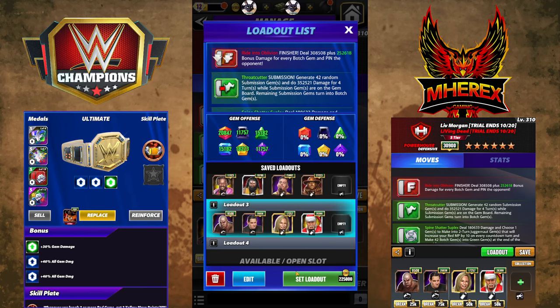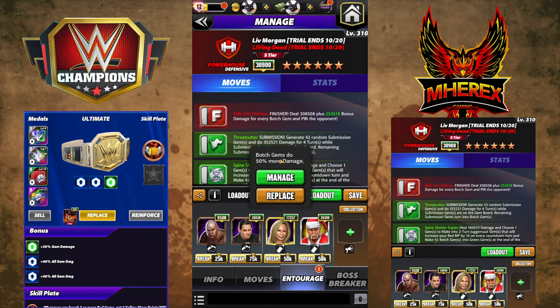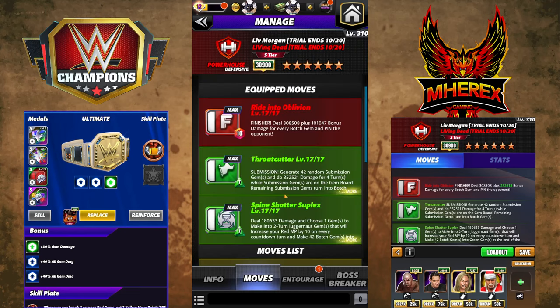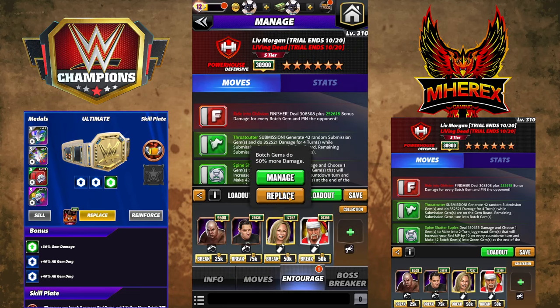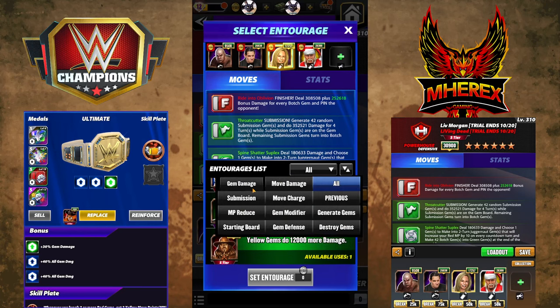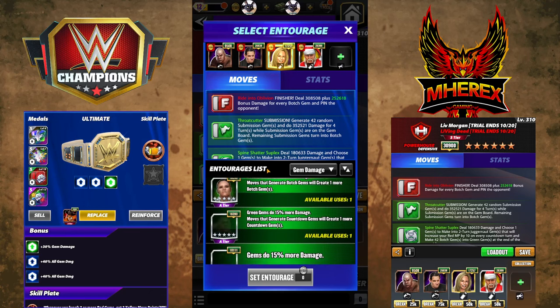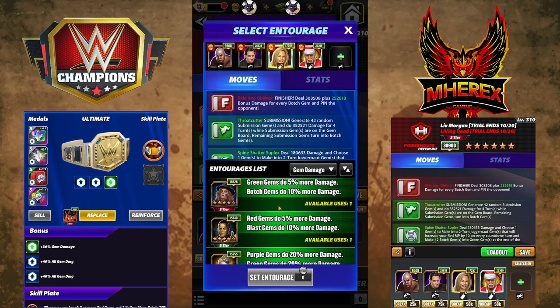If you don't have Barrett for any of these movesets, use NXT Riddle for 50% - Barrett gives you 100%. Becky goes up to 60%, maybe 90% - I want to say 60% but it could be 90%, I should double check. The new Acro Becky - mine isn't leveled up to six star yet. Going to gem damage - I'm pretty sure 60% is the max.